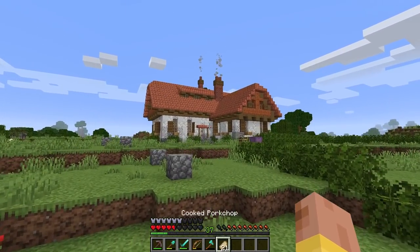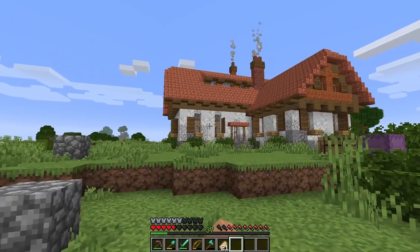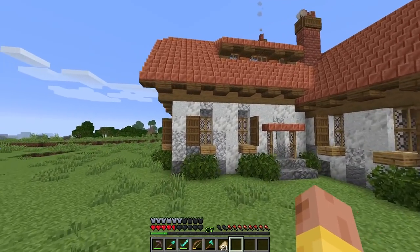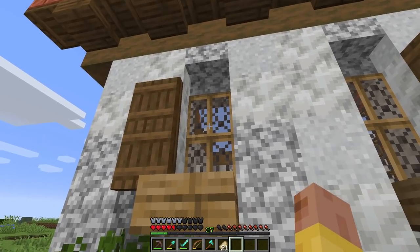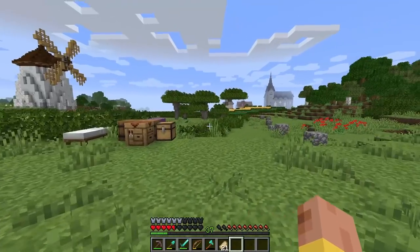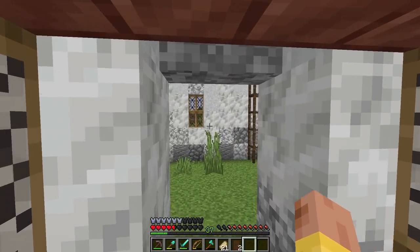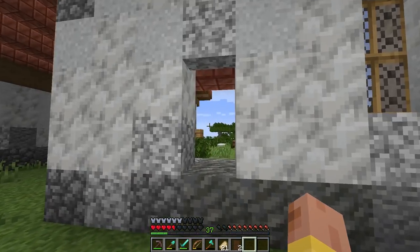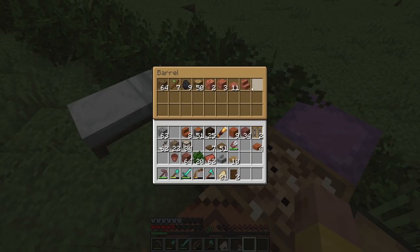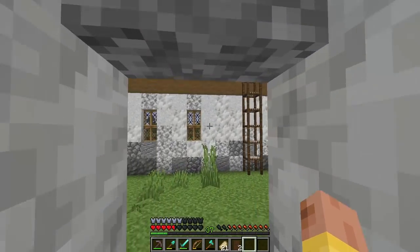All right, there we go — there is the house, I think it's looking pretty cool! I used a lot of the new copper, the calcite, the tuff, and I even used the brown stained glass and I think it all comes together really nicely. There are a few things I still need to do — I obviously need to do an interior, and I ran out of copper before I could finish the back side of the roof. I only have one stair left and three blocks so I can't even make another stair yet.